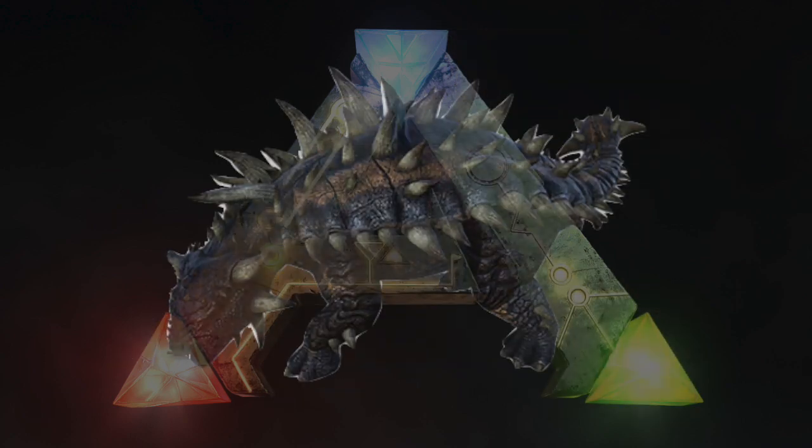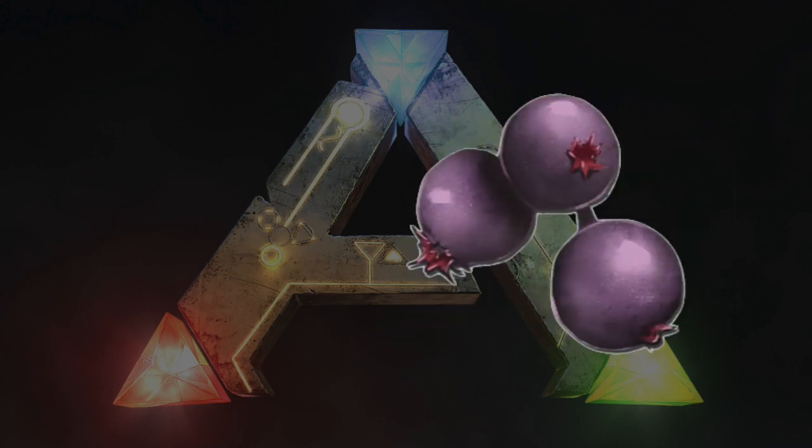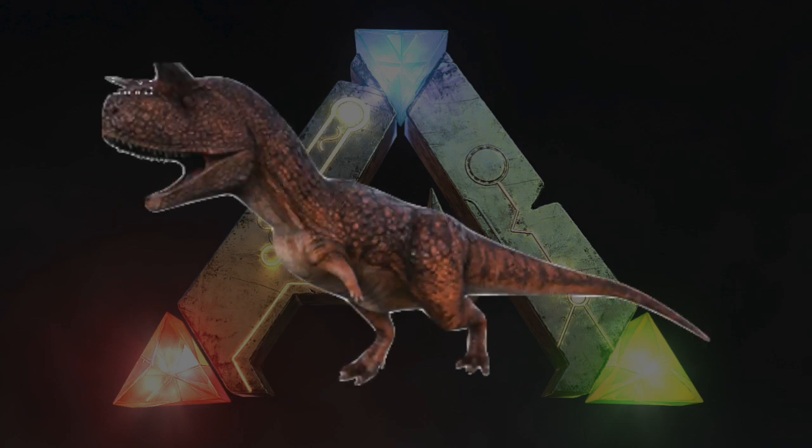Ankylosaurus Egg Kibble takes one Ankylosaurus Egg, one Savoroot, one Prime Meat Jerky, two Mejoberries, and three Fiber. The Ankylosaurus Egg Kibble can be used to tame the Carnotaurus.